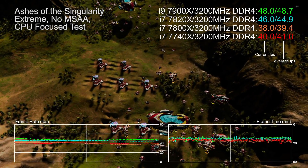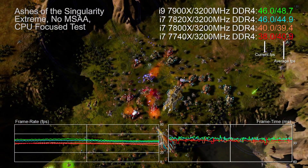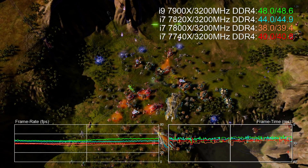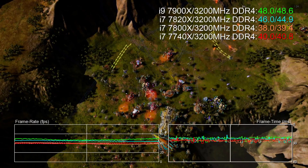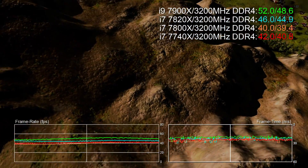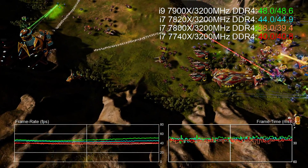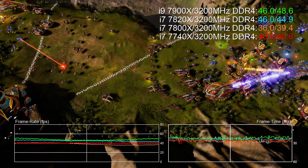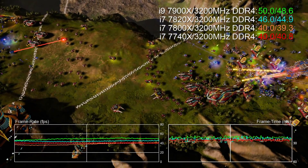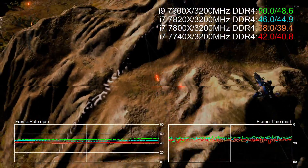Hey everyone, Richard from Digital Foundry here with all the benchmarks you need for Intel's new Skylake X and Kaby Lake X processors on the X299 platform. Seven games tested here covering off titles that love both single-thread and many-core performance. As always we test all processors at 1080p on max settings or close to it using a Titan X Pascal GPU, the idea being to push CPU performance and system memory bandwidth to the forefront.